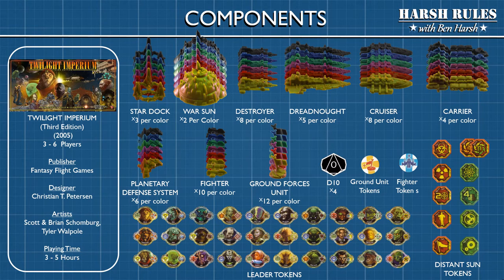Twilight Imperium, the 3rd Edition, is a game of Galactic Conquest for 3-6 players released by Fantasy Flight Games in 2005. The game was designed by Christian T. Peterson and takes about 3-5 hours to play.